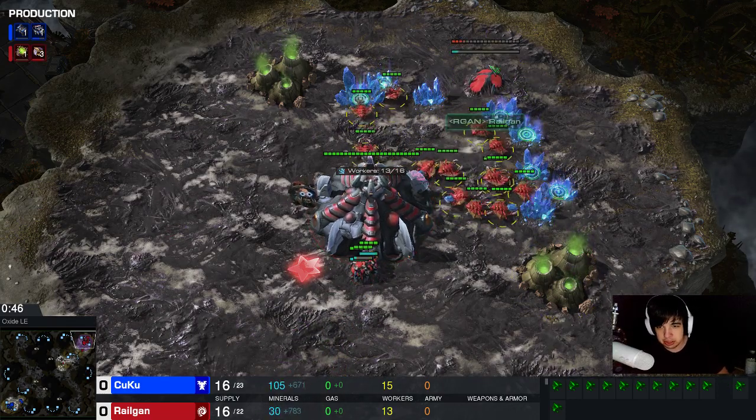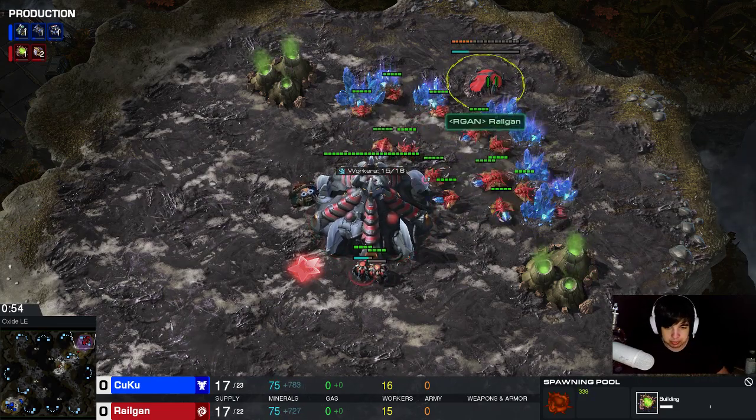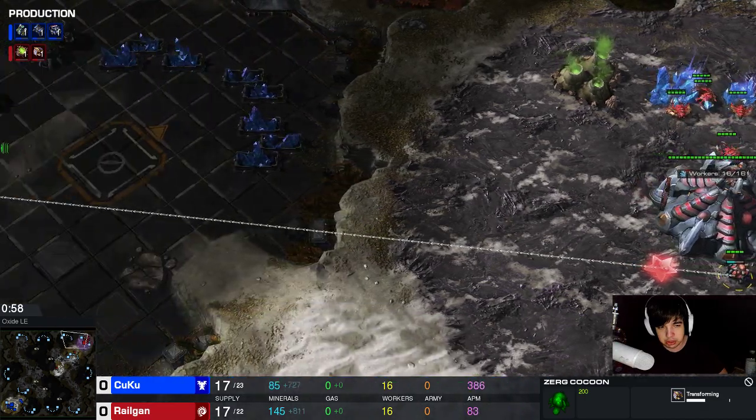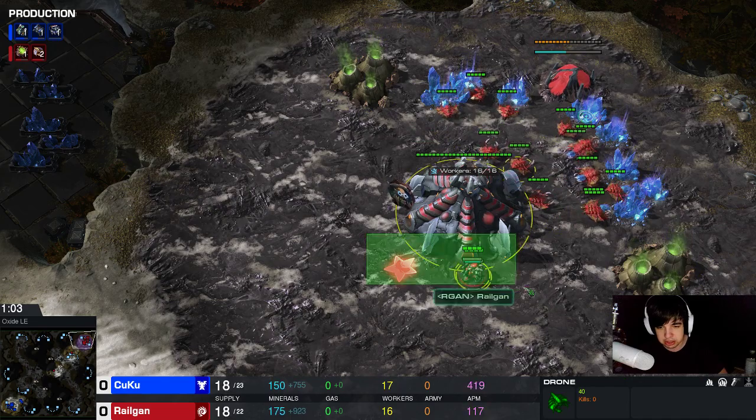I start off with a 16 pool - 13 overlord, then three drones, then I build a pool, then another drone, and one more drone that I send to the natural. That's when I have my main base saturated, 16 out of 16.